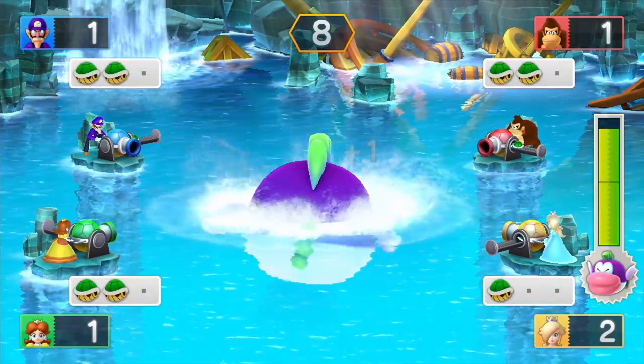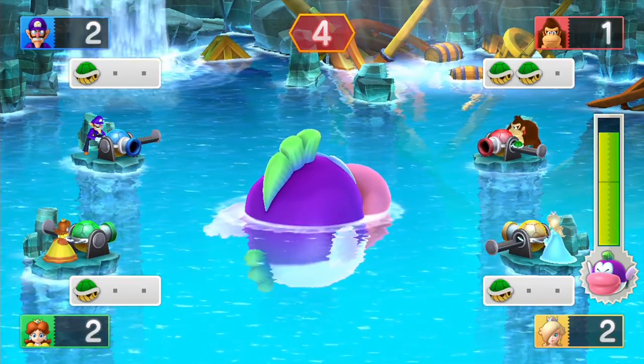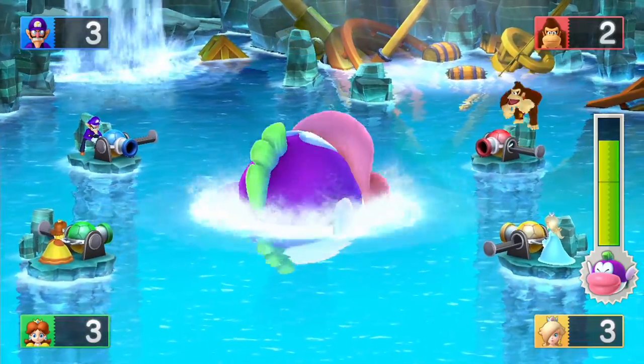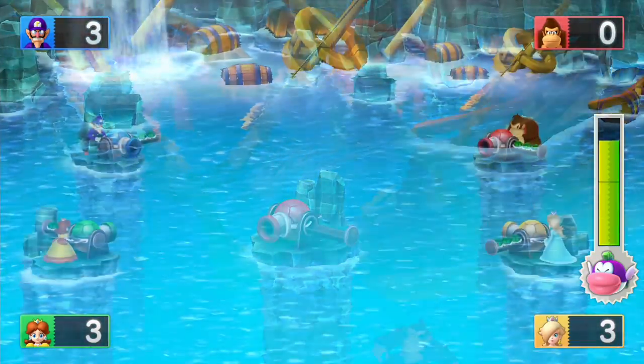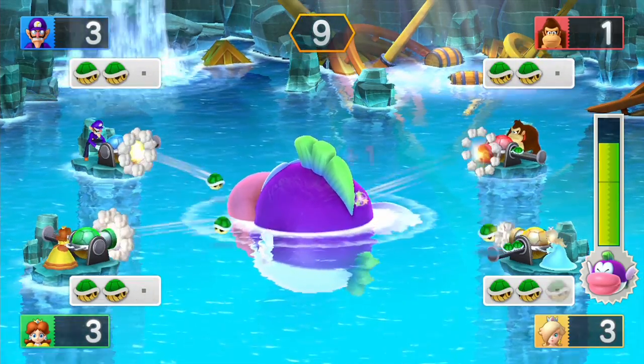Best miniboss? Mega Cheap Chomp Shellshonk. This game seems so simple, but it leads to some serious mind games. You get three shots per round, and each hit will turn the Cheap Chomp a quarter turn. You want to get as many hits in as you can, but if you shoot too early, you'll run out of ammo and be caught dead when he attacks at the end of each round.